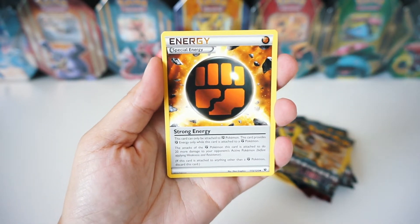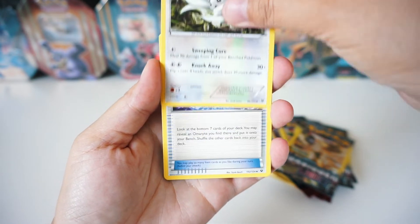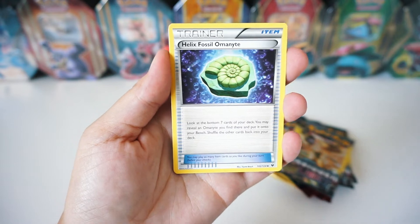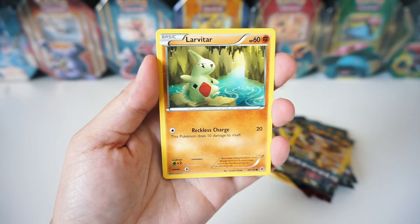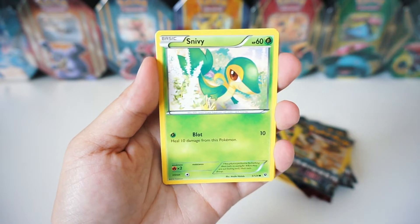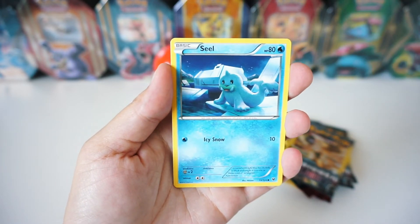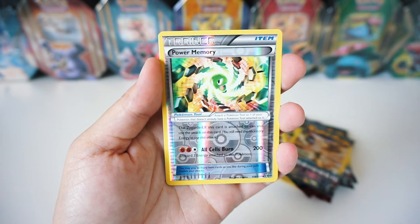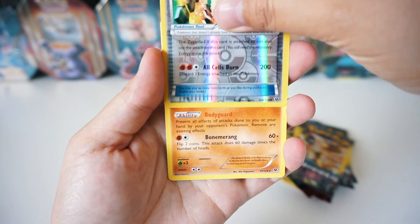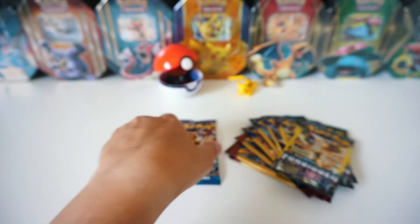So we've got a Special Energy — Strong Energy. We've got a Kinsino, a Helix Fossil Omanyte, Larvitar, Koffing, Snivy, Diglett, Seal, Reverse Power Memory, and a Marowak! Very cool! On to the next!